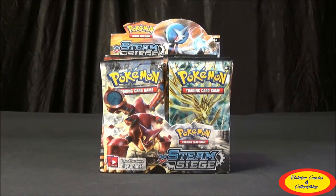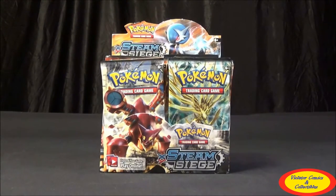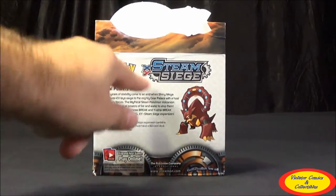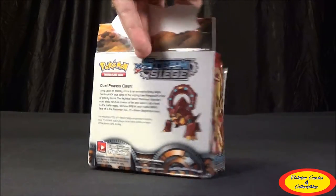Take a look at the booster box in its open form — here we have it all opened up. You can see it's got two stacks of 18 packs. It's got a nice open-looking design so gaming stores can display them. On the back it shows some of the Pokemon. It says 'Pokemon Trading Card Game, Steam Siege expansion, Dual Powers Clash.' Long years of stability come to an end with Shiny Mega Gardevoir EX. Lay siege to the mighty Gear Palace with a host of greedy forces. The mythical Steam Pokemon Volcanion must wield the dual powers of fire and water to stop them. Xerneas Break and Evital Break face off in the Pokemon TCG XY Steam Siege expansion.